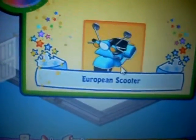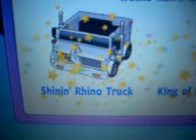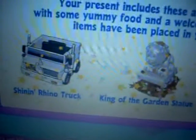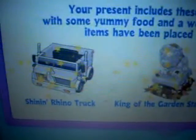Next I'll open the bonus gift box — oh, a European scooter, cool! I'll place that in a room. Now let's open the rhino gift box. I got the Shining Rhino Truck, King of the Garden statue — I've wanted that one — and a red welcome balloon. I'm gonna place that in my garden. The Shining Rhino Truck is awesome, but I won't place it in here. Bonus gift box, let's see what I get.